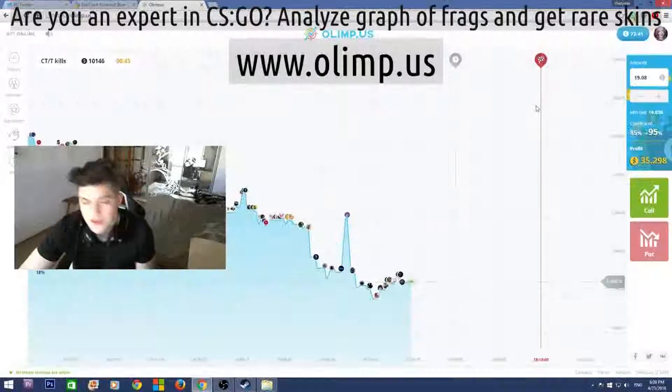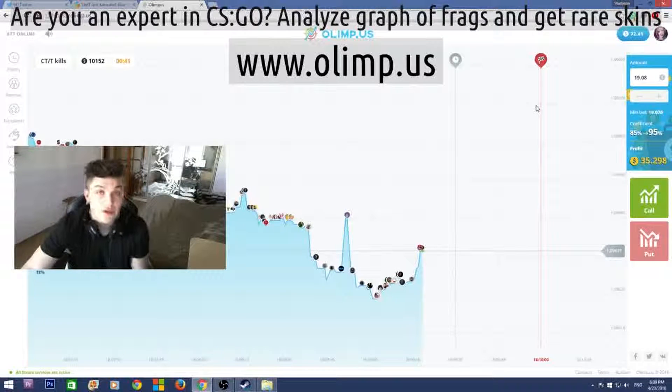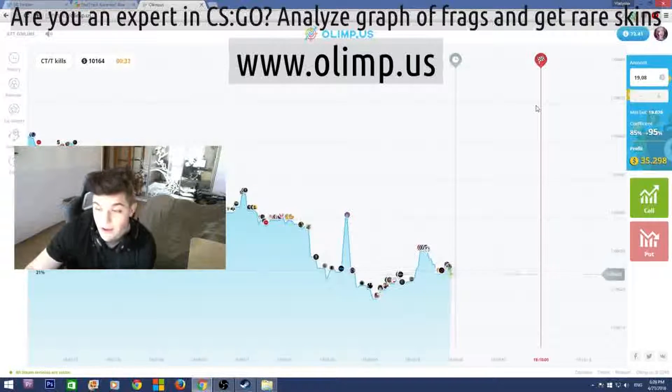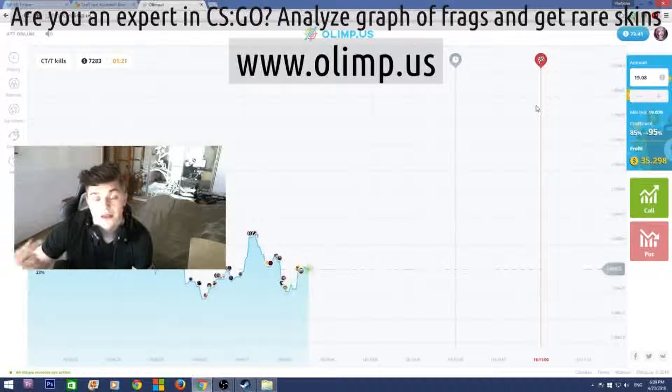So I started with $40 and I now have $72, which means I've made $32 profit, which is really good. I'm really glad I haven't lost all my money as I usually do on gambling websites.